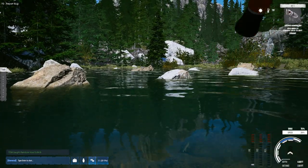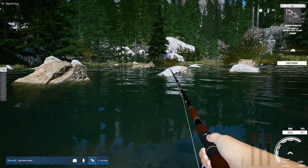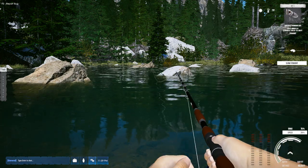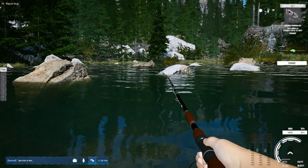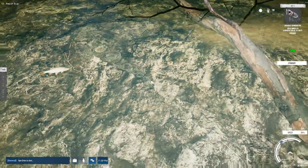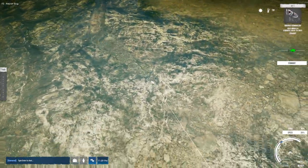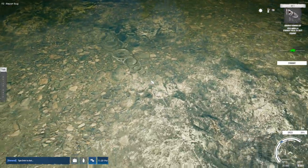One thing I did notice, guys: there is a change in the casting. It looks like when you cast, there's a little red area. A couple of times when I put it into the red, the cast kind of went nutty — kind of like you overthrow or something. So you might want to be careful with that. Apparently they've done some adjustments so you can't throw it too hard — it's like your aim goes wild.